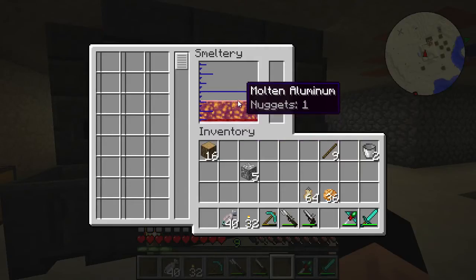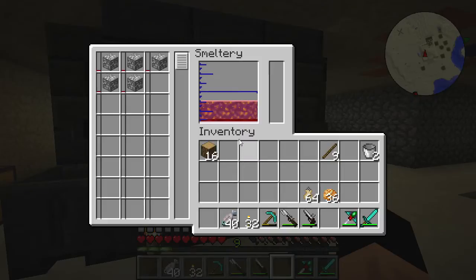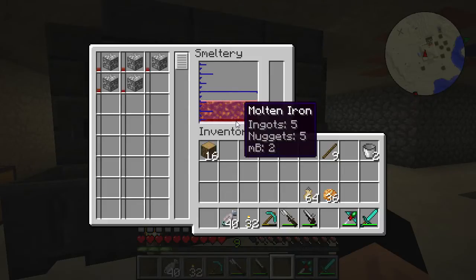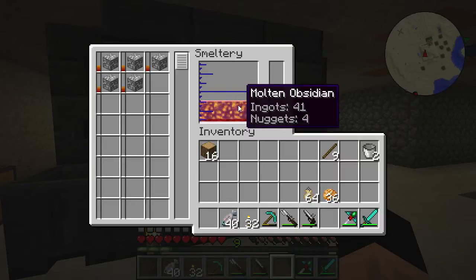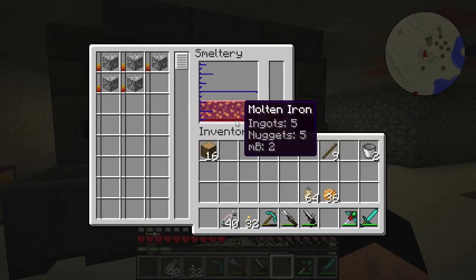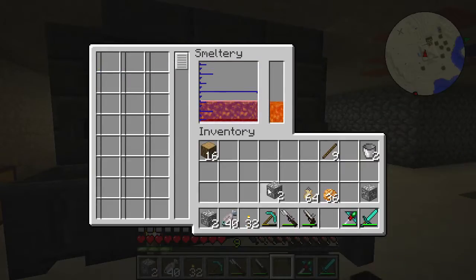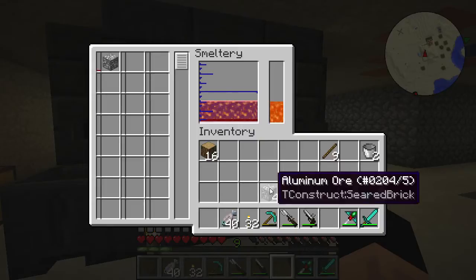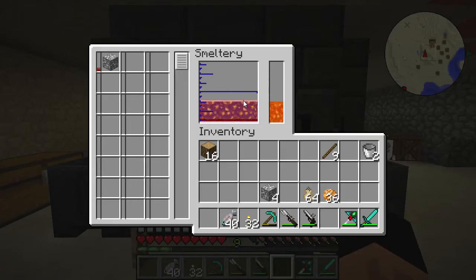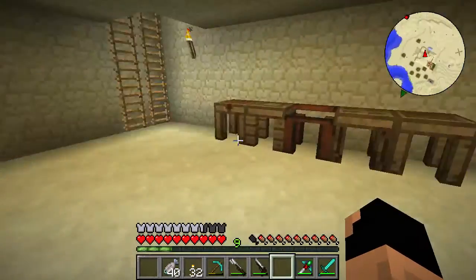There's another option — you can make steel by melting down chainmail armor, but the problem is we don't have any undamaged chainmail. We have one nugget of molten aluminum and five nuggets of iron. Oh wait, there's our alumite — two ingots. We're going to need three actually, so let's drop another one in. We should have enough now.